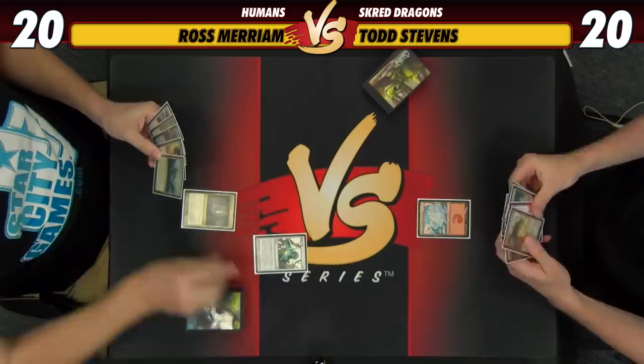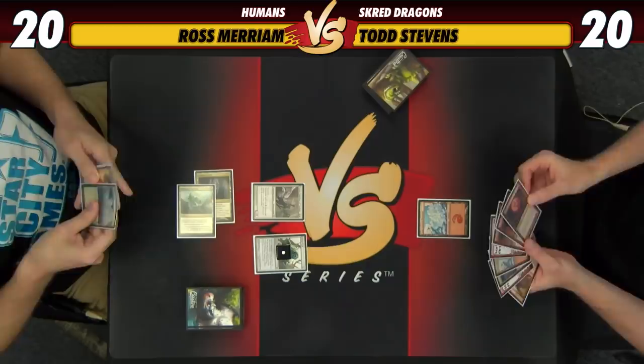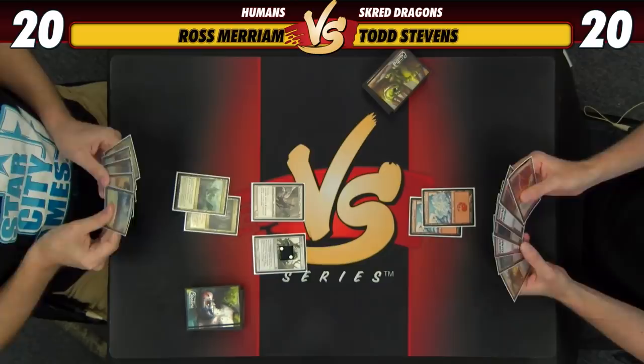Ross names Human and plays Aether Vial on turn one, which is good against Todd's Blood Moon plan. Todd plays a Snow-Covered Mountain and passes. Ross gets a counter on the Vial, names Human again, and plays Thalia Guardian of Thraben, which means Todd cannot use a one-mana removal spell immediately. Todd plays another mountain and passes, drawing a card he wishes he'd had the previous turn.